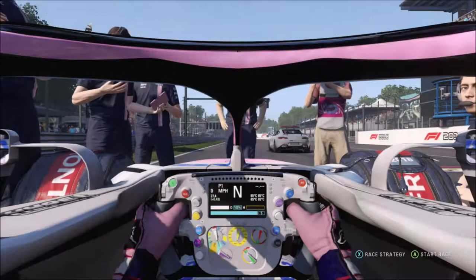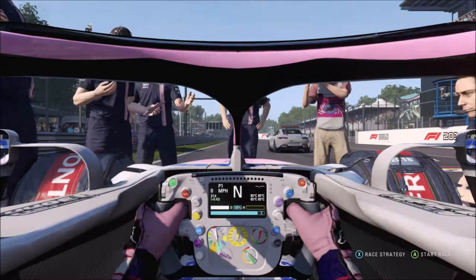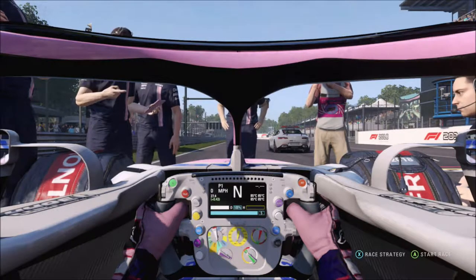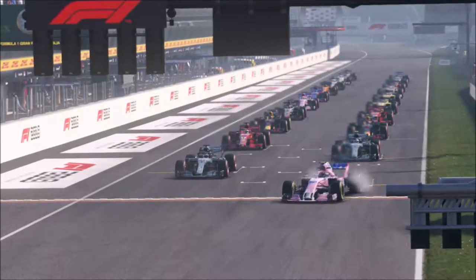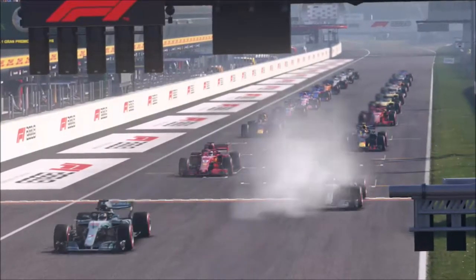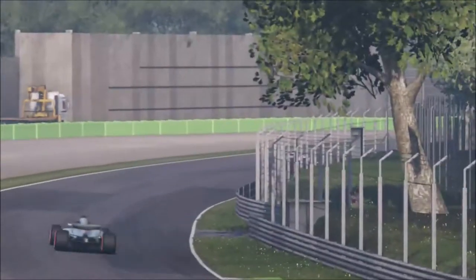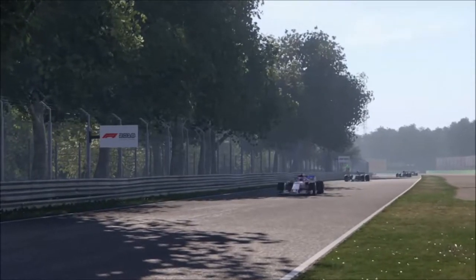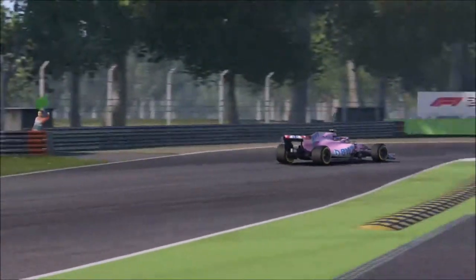Here we are sat on the grid in pole position - clear run straight down to turn one. It feels good. First pole - I've said that many times - but it's going to be a one stop for us: the softs to the mediums. Just look at this - we've got quite a lot of wheel spin on the formation lap, but yeah, straight run all the way down to turn one.